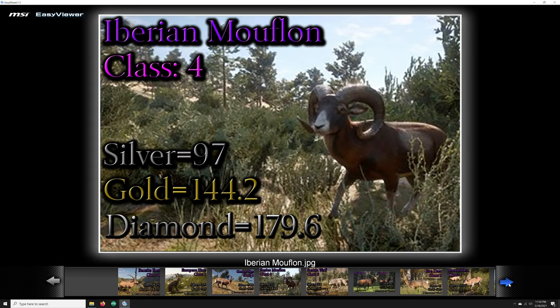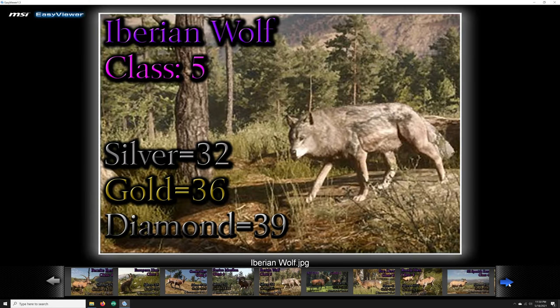Another unique animal to Quattro Colinas is the Iberian Mouflon, which is class 4. Trophy rating at silver is 97, gold is 144.2, and diamond is 179.6. Our next unique animal is the Iberian Wolf, class 5. Trophy ratings for silver start at 32, gold is 36, and diamond is 39.